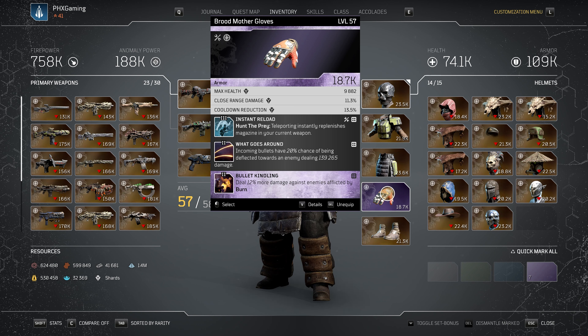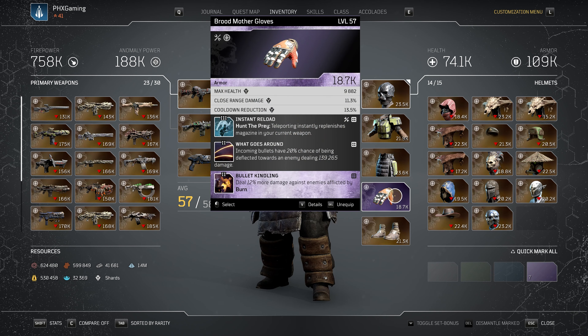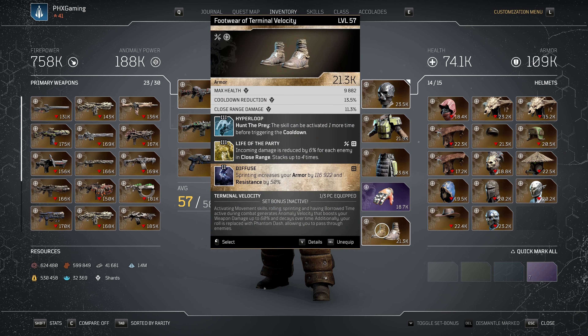For the gloves, we're running a piece of Broodmother Gloves at apocalypse purple tier, with max health, close range damage, and cooldown. Incident Reload: teleporting instantly replenishes the magazine of your current weapon. What Goes Around: incoming bullets have a 20% chance of being deflected towards an enemy dealing 139,265 damage. Bullet Kindling: deal 12% more damage against enemies afflicted by burn. You definitely want Bullet Kindling because of Maxwell's Demon set bonus — when you're burned, your enemies get burned too, giving you that extra 12% damage bonus.